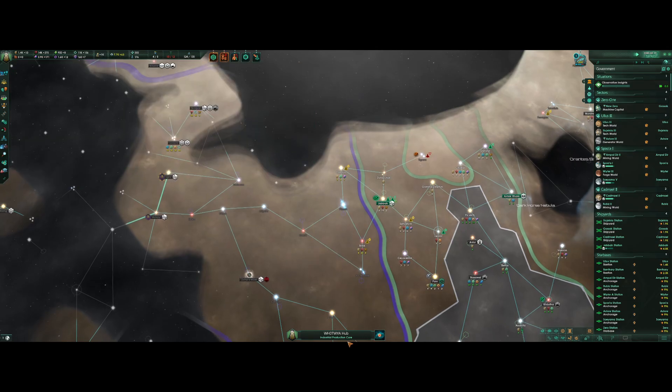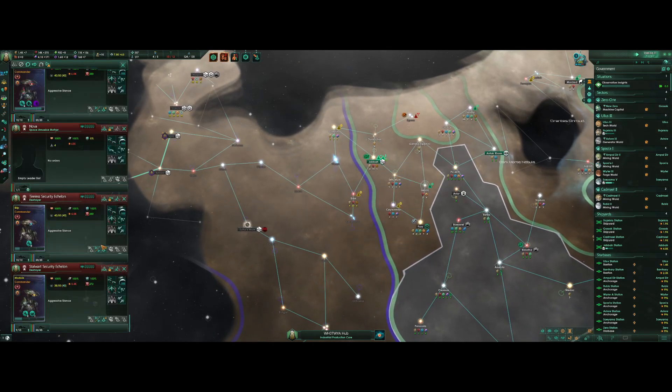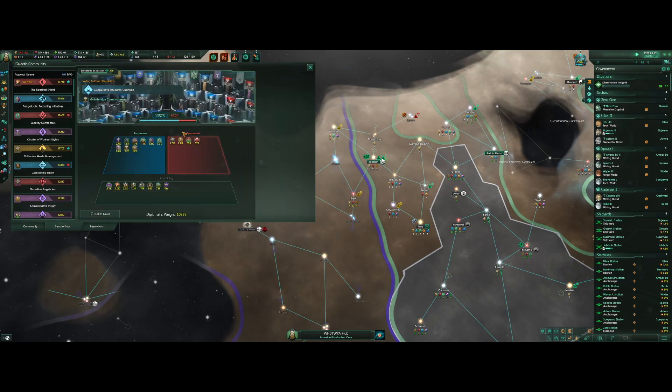How are we doing? Fleet is at 9 out of 10. We've got date 2280-09 — five more months. What are you guys voting on? Cooperative research, and we vote yes — good.